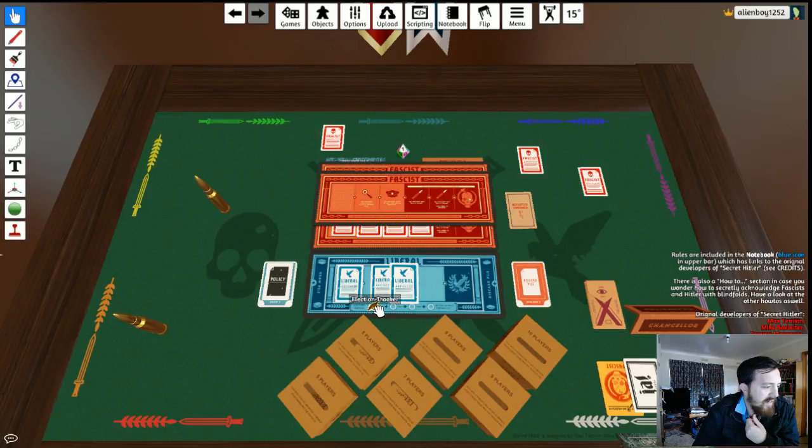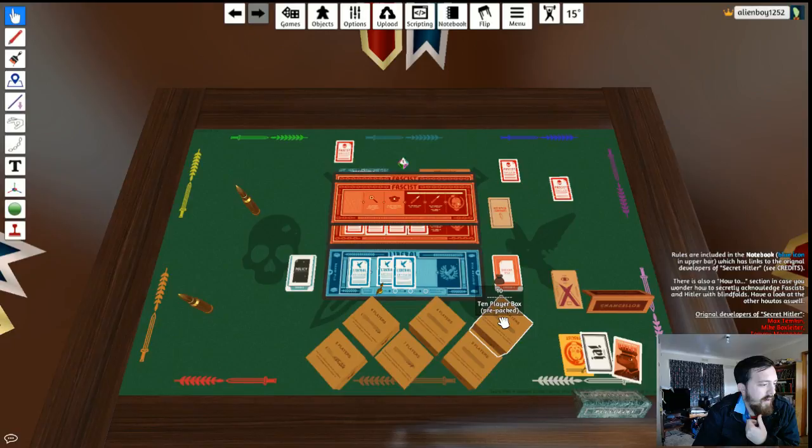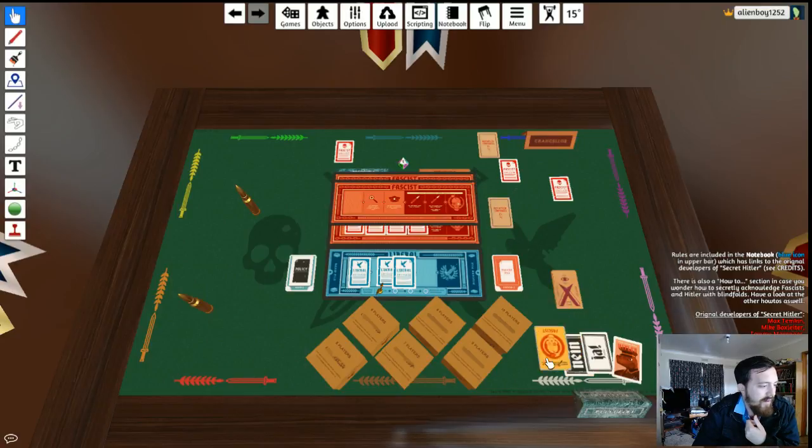If there isn't a majority yes vote for a government, the election tracker moves forward one space. If it reaches the end, you just play the top card of the policy deck — this can help avoid powers or known fascists. There are also 'confirmed not Hitler' cards: once you're in the red zone and someone is elected chancellor and confirmed not Hitler, they receive one of these cards. They can still be a fascist, but you know they're not Hitler.